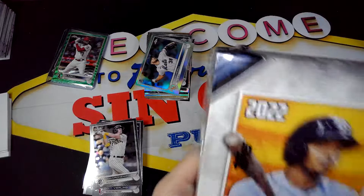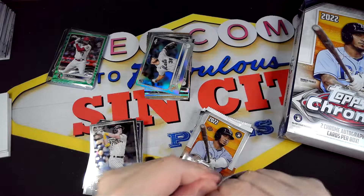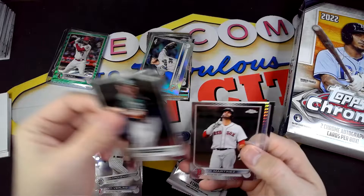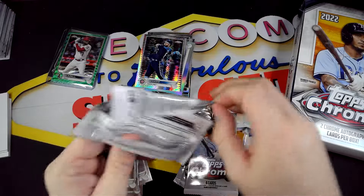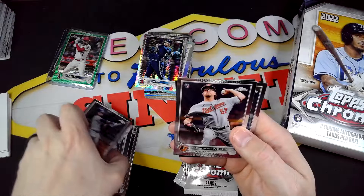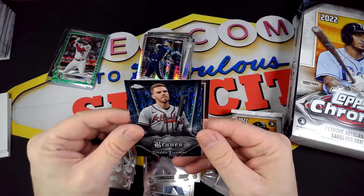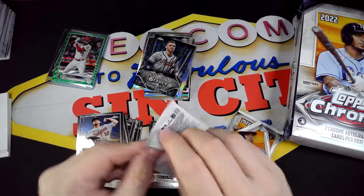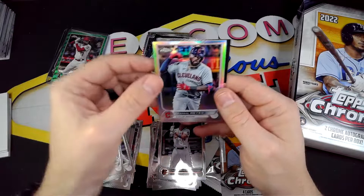Really hoping to pull a short print, don't know how tough that's going to be. We got Chapman, Martinez, Ian Happ prism, and Paul Goldsmith. Javi. Then we have another one of these — Freddie Freeman. Altuve. Larnach, Mancini, Framber Reyes Refractor, and Kyle Lewis.